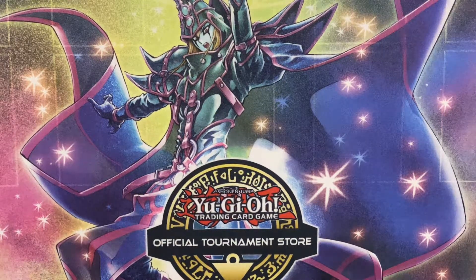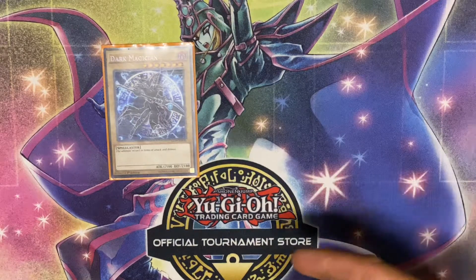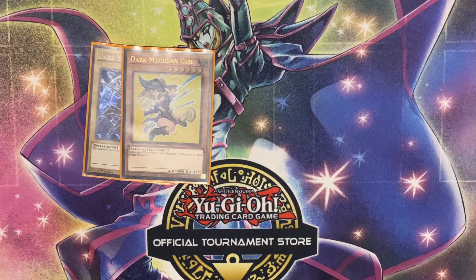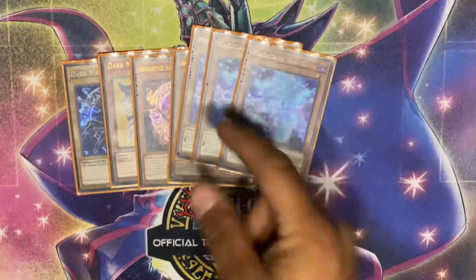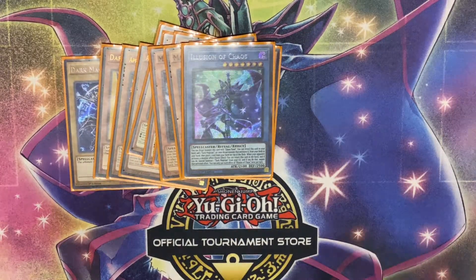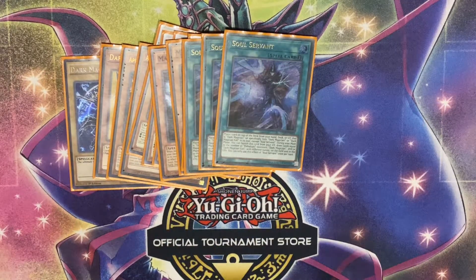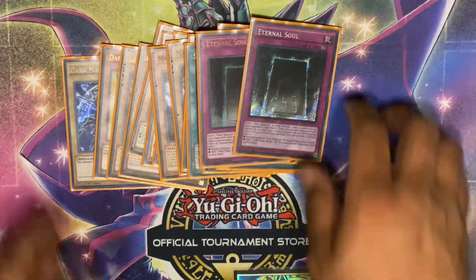Starting off with the main Dark Magician lineup — I did make some changes to my deck since I posted the deck profile, just two or three cards. You've got your two Dark Magicians — Dark Magician Girl and Dark Magician — the two Apprentices, the three Souls to send them off, the three Rods to search, the one Illusion of Chaos, the one Secrets of Dark Magic, the one Circle, the one Salvation, and the two Eternal Souls.